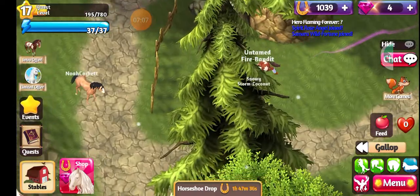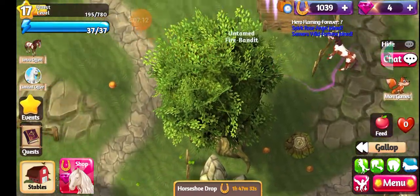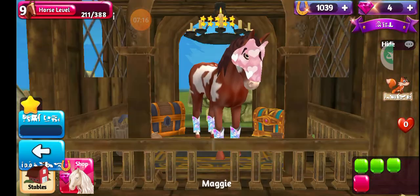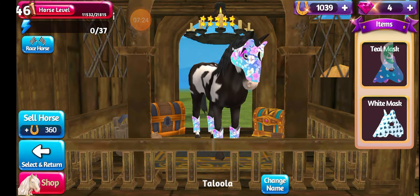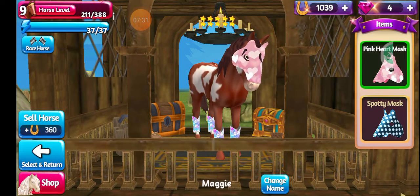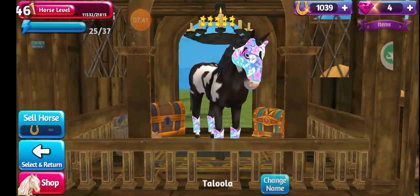If you want to see how many horses you have, there's a button on the bottom left corner that says 'Stables' — you're gonna want to go to Stables. In my stables I have Maggie who's level 9, and I have Tallulah who's level 46. The only reason we're on the lower horse is because sometimes you get quests asking you to have two horses of a certain level — I need 3 horses at level 13 and I've only got 2 horses.